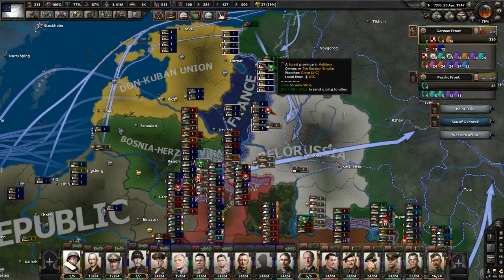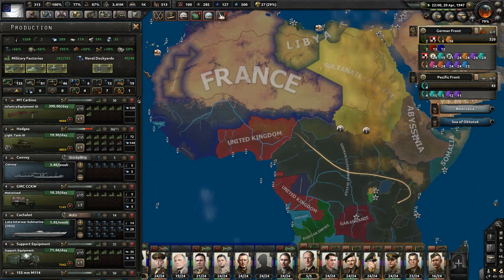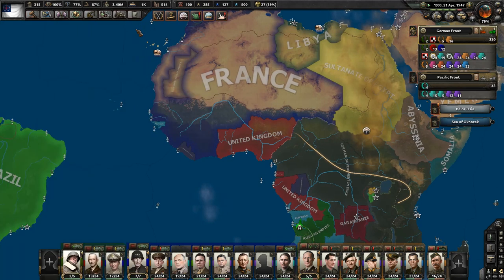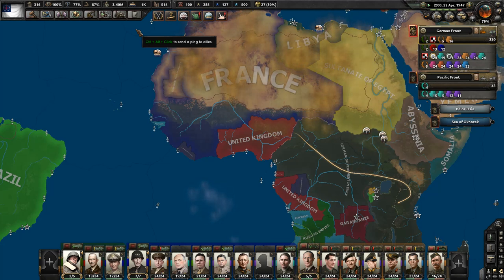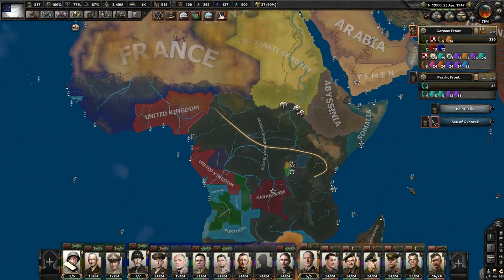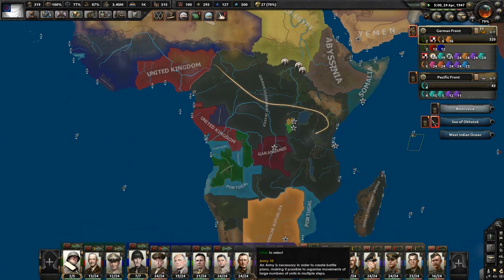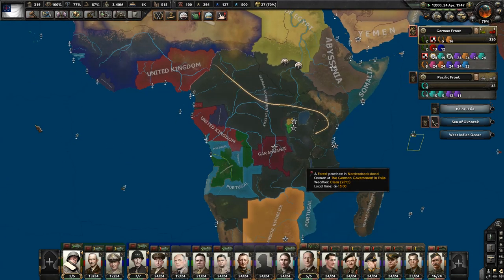So we're continuing to make our way towards Petrograd. I have the two CSA campaigns — I want to finish that, especially because I just found out the release date of Man the Guns has been confirmed. It is going to be in February, not March. And of course those are going to completely break the saves, and all of our favorite mods are going to have to retool.